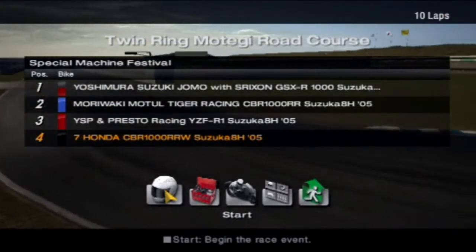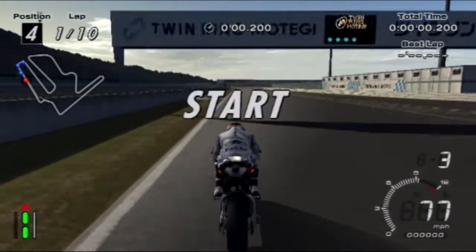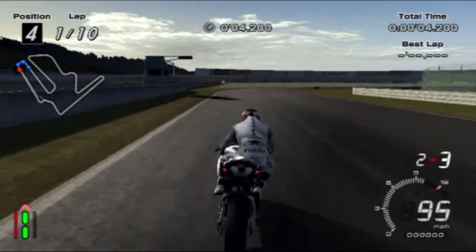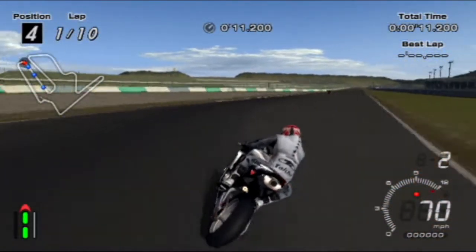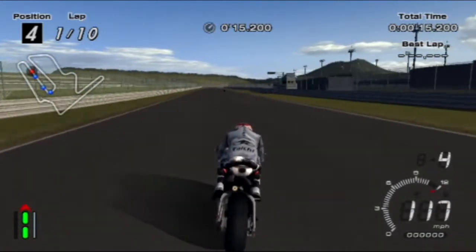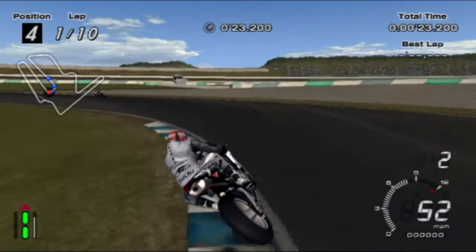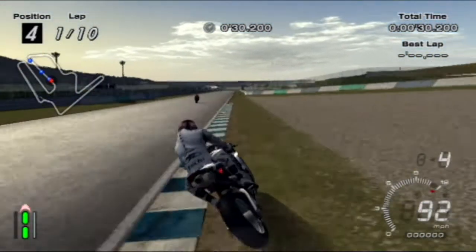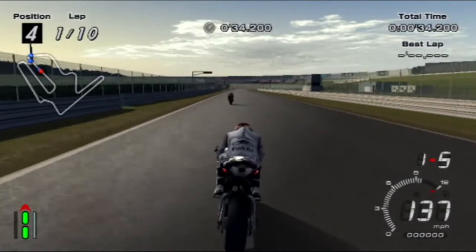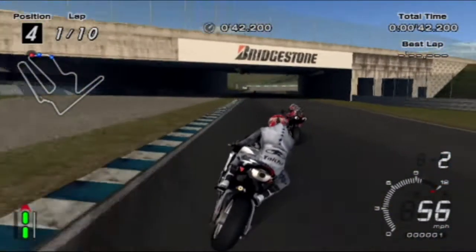We are here at the Twin Ring Motegi Circuit. We've equipped hard tyres, so they should last for the entire race. Let's do this. We have special rider gear for each one of these, as well as a special bike. Obviously looking for just ahead of that 150 board for our braking point. Got a little bit wide there — hopefully we can get a good race today.